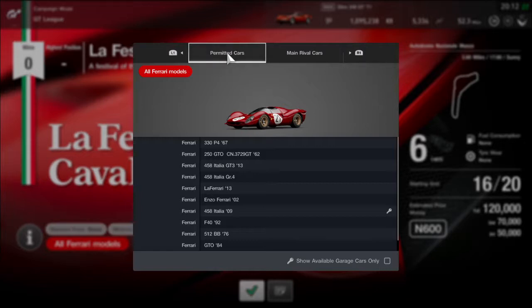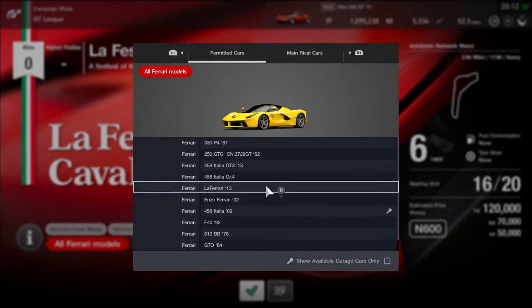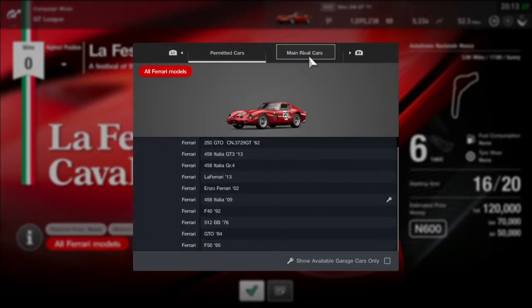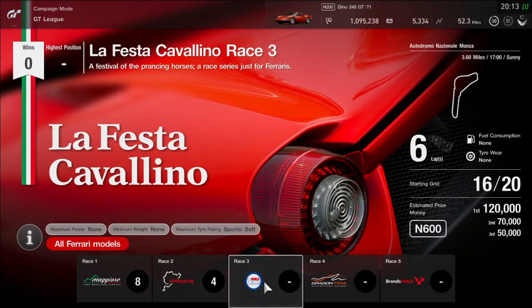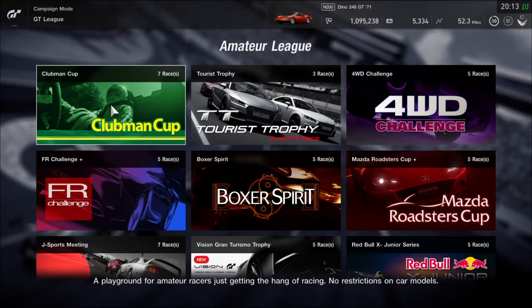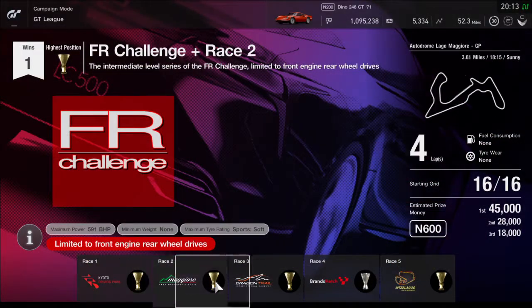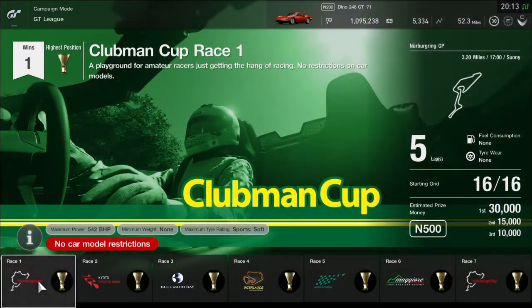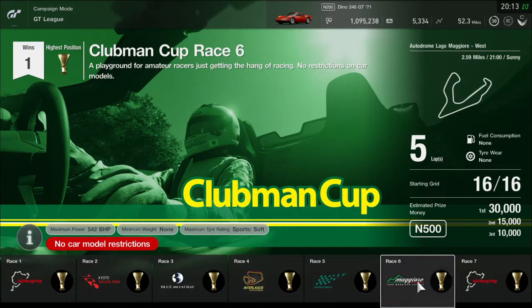The race says 'all Ferrari models' but it won't let me enter with the Dino — that's a bit odd. So let's go and find another challenge it does let us into. I'll go with the Clog Cup since there are no model restrictions — it's mostly on an Italian track anyway. That's very strange that the Ferrari car challenge doesn't let you use this Ferrari. Bizarre.